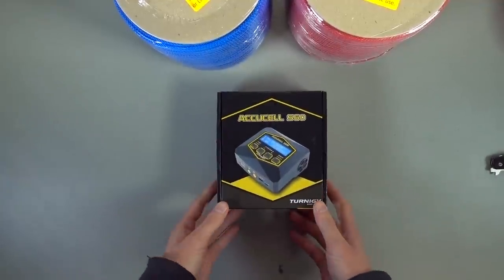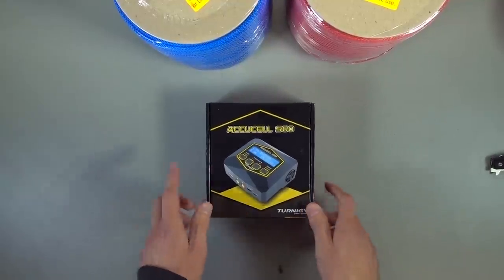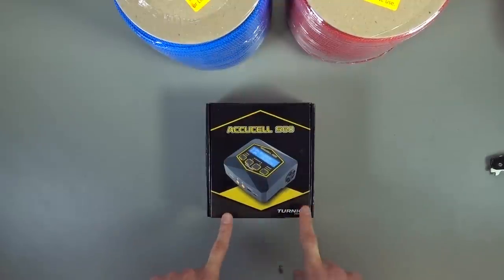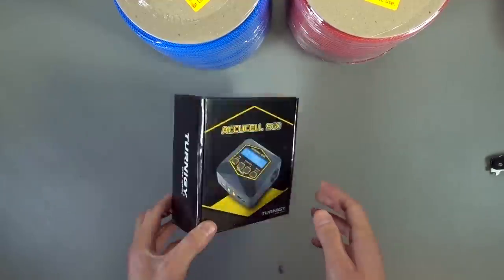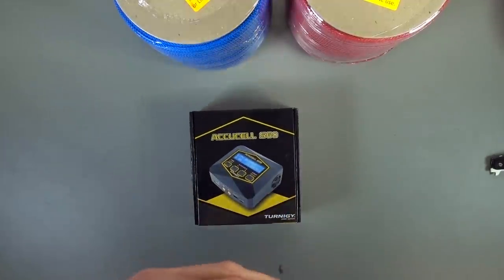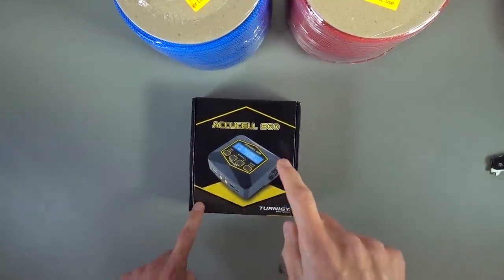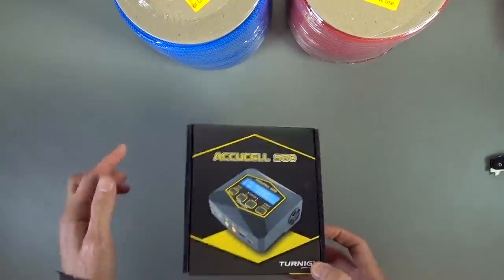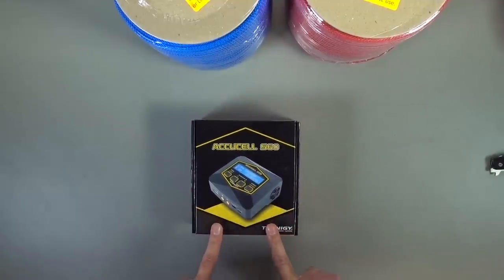This is the Accel S60. Now, if you watch some of my Workbench Wednesday videos, recently I was trying to fit the Bolt V2 battery into my Strife battery tray. I was talking about how I don't have a charger that will charge the Li-HV of that battery, so we can't get the full bonus out of having a Li-HV battery. This will do it for me, and that is awesome. I'm super excited to be able to take advantage of that, and supposedly this is a good charger — this is what people have recommended.